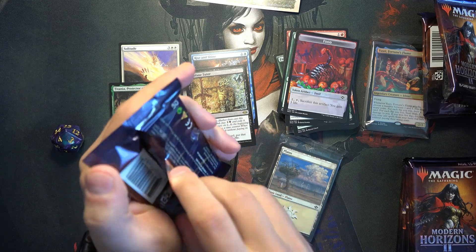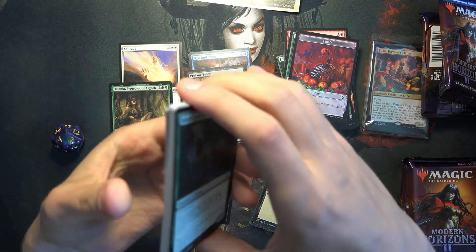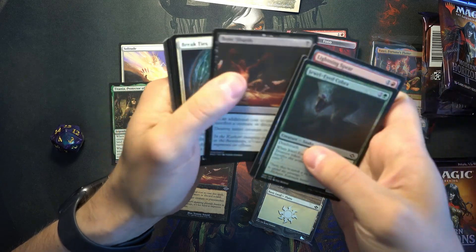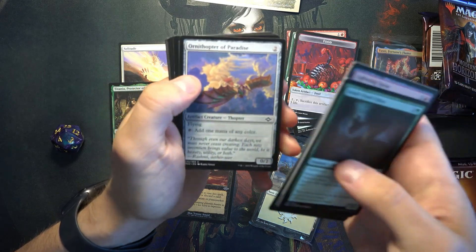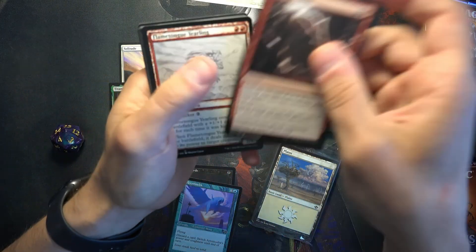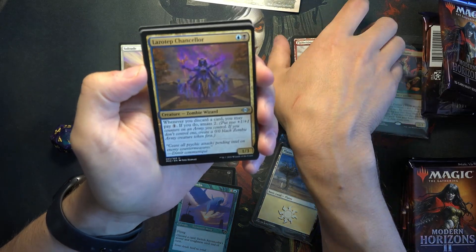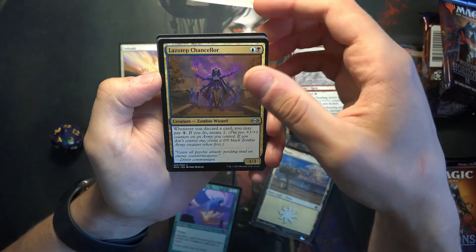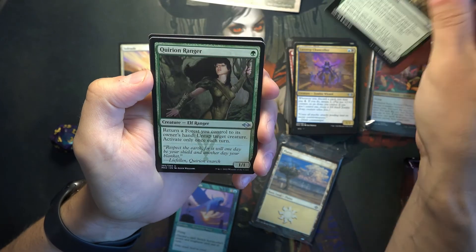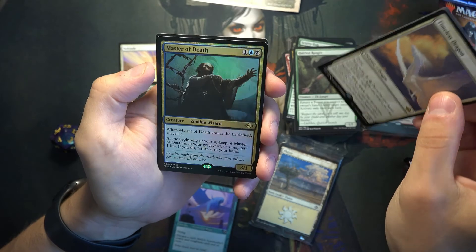Definitely gonna keep an eye out on Black Friday to see if I can get more Modern Horizons, because right now, at least in terms of the new sets coming out, I don't really want to open anything other than Modern Horizons. Area Amoeba. The last top Chancellor — I actually haven't seen this card yet. Zombie Wizard. Scurry Oak — Tree Folk, I also saw this on Arena. Quirion Ranger, it's a good one. And Timeless Dragon with a Master of Death foil.